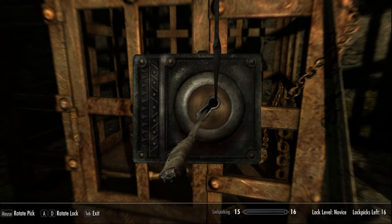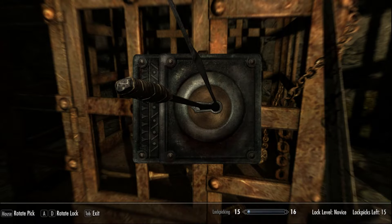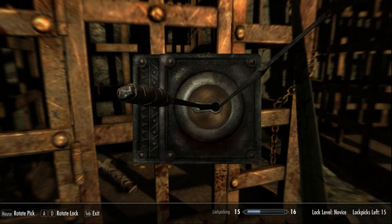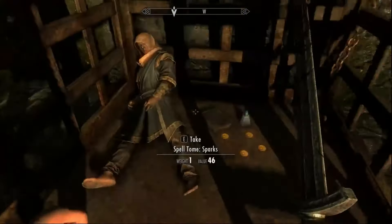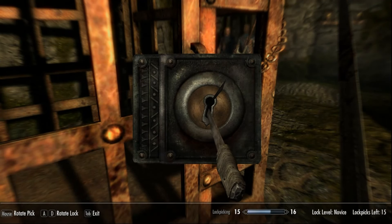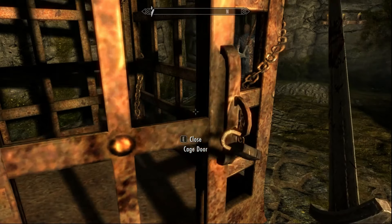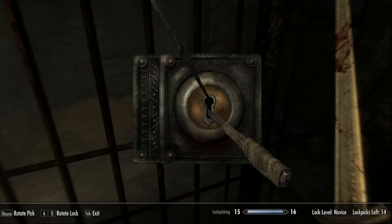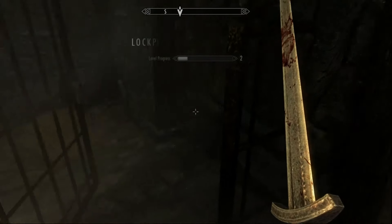Go ahead and unlock all of these cages — this will raise our lockpicking. Try not to break all your lock picks as you do this. This one should give us our level in lockpicking. There we go. Open this gate.